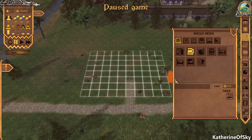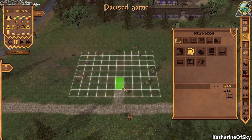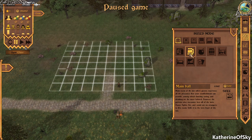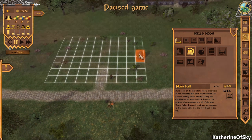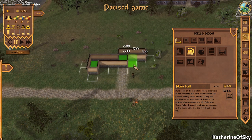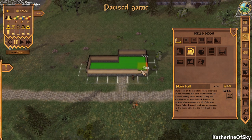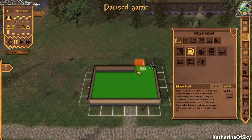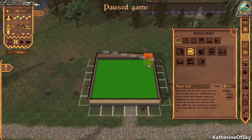Let's get back to building our inn. First we'll build the main hall — that's where patrons come to drink, and it's the first thing we actually need to build. There are a ton of rocks blocking our way, so let's build a small main hall for now. Each tile costs 500 to build, so we want to be careful.